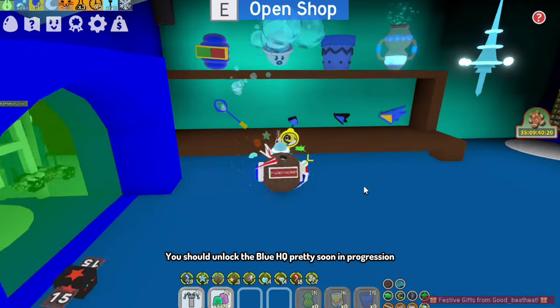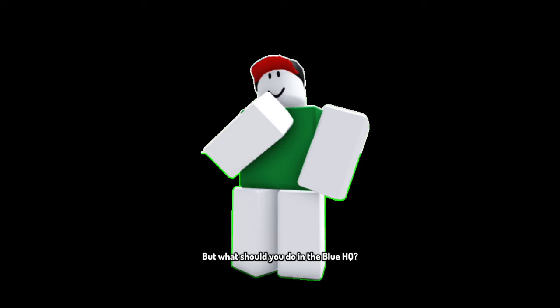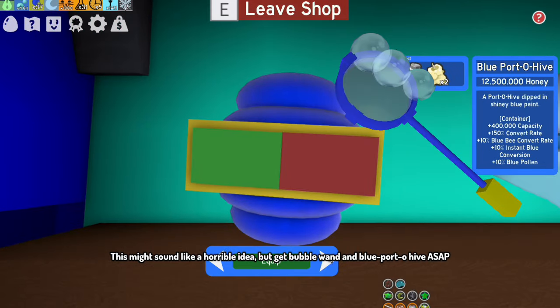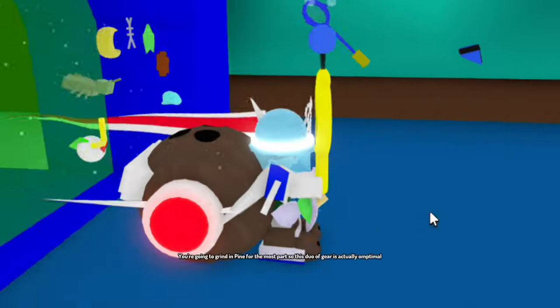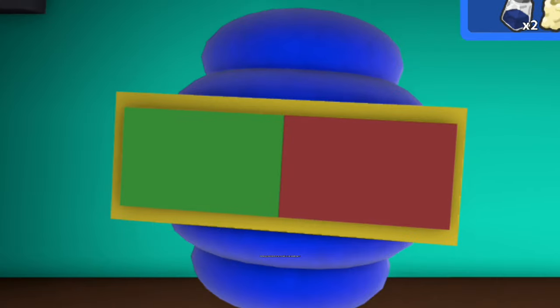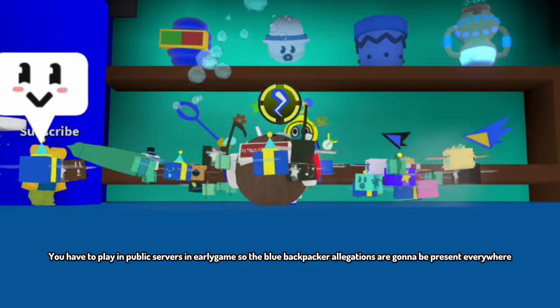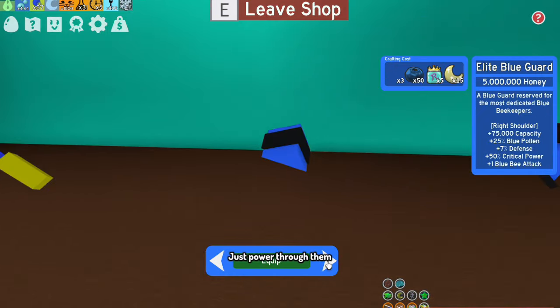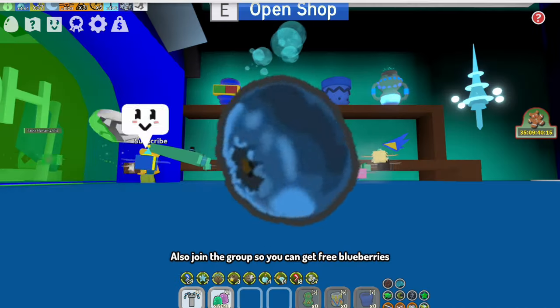Chapter 1.4: Blue HQ. You should unlock the blue HQ pretty soon in progression. This might sound like a horrible idea, but get Bubble One and Blue Porto Hive ASAP. You're going to grind pine for the most part, so this duo of gear is actually optimal. You have to play in public servers in early game so the blue backpacker stigma will be present everywhere — just power through it. Also join the group so you can get free blueberries.